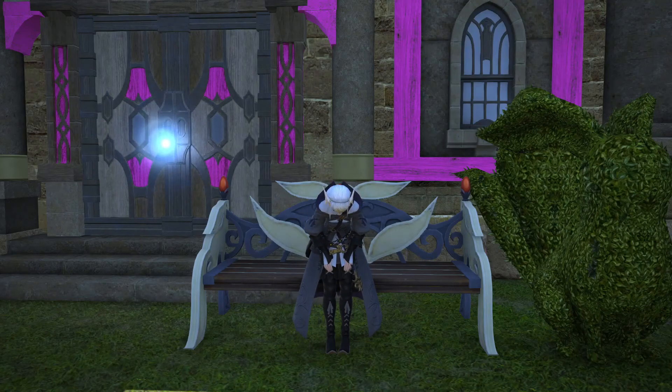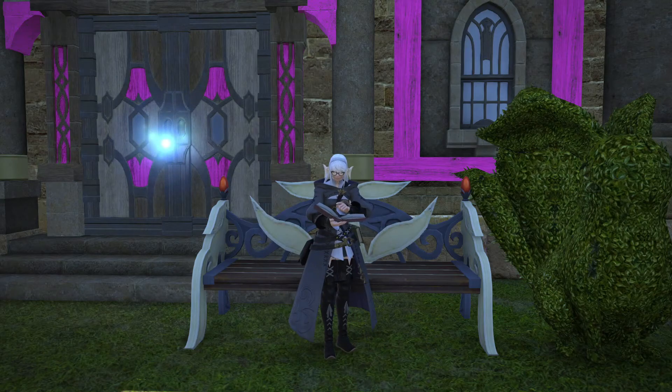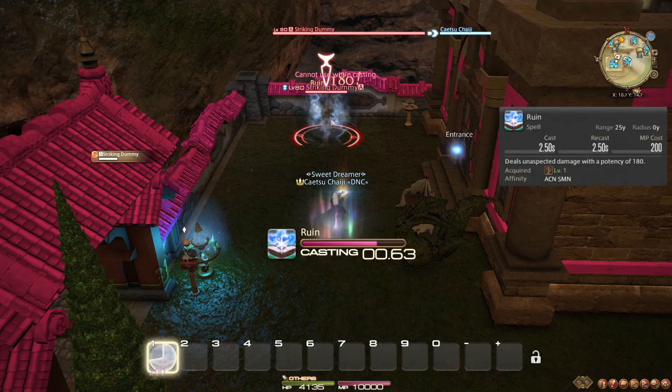In this guide, we will go over all of the actions the Arcanist and Summoner learns from level 1 to 50 in order. We will go over how each action is meant to be used, and when applicable, the recommended way to use it. Ruin is your starting spell, or GCD. It functions as your filler spell that you default to casting when you have nothing more important to do.